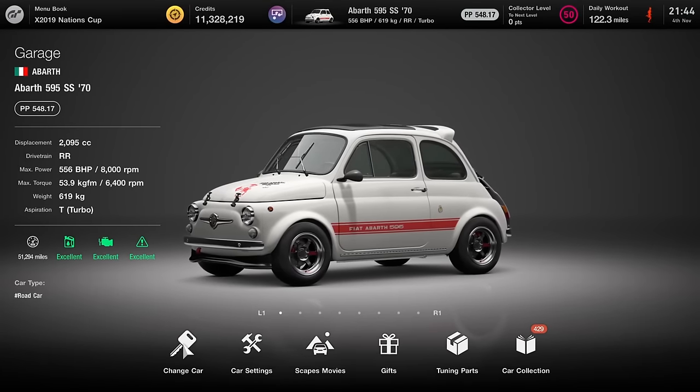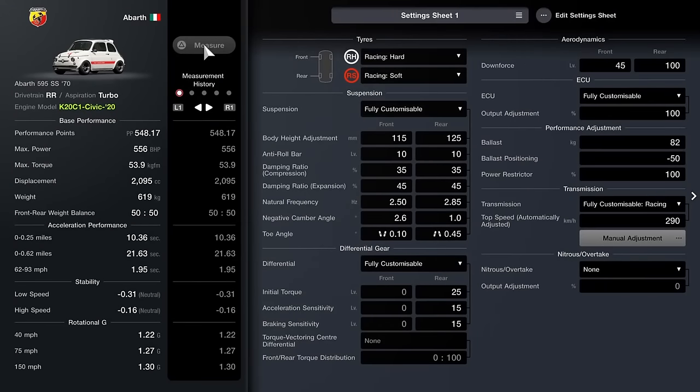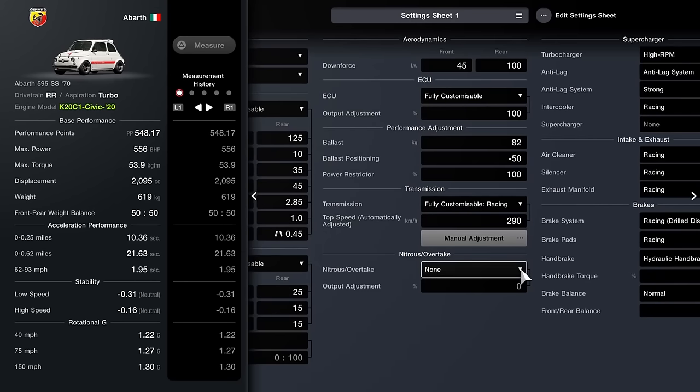As far as the Abarth, I'm not going to run into the upgrade shop because it's pretty self-explanatory. You want the engine swap — the K20 Civic motor. I think it has the wide body. You'll want the front chin splitter and the rear wing as well, because downforce does play a factor. This is Fran's build, or at least that's who I saw it from. You want racing hards on the front, racing softs on the back, fully customised suspension. Ride height: 115 and 125. Anti-roll: 10. Compression and rebound on the dampers: 35 and 45. Springs: 2.50 and 2.85. Camber: 2.6 and 1. Toe: toed out 0.10 on the front and toed in 0.45 on the rear. Diff: 25, 15 and 15. They were actually using NOS — I didn't bother fitting it because it's really not necessary, but you can if you want.